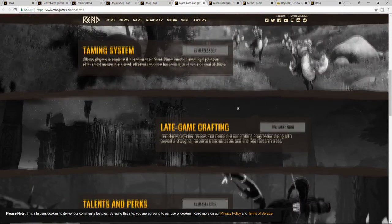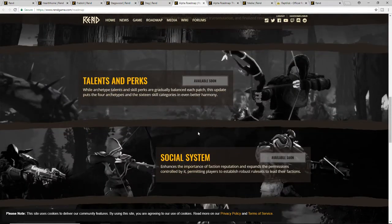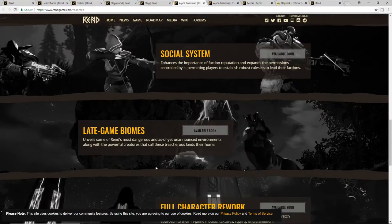They're going to have late-game crafting, talents and perks for each class with different skill categories, a social system for how you interact with your faction — your reputation, what you get with it, the benefits — which reminds me of reputation in World of Warcraft. Then there's going to be late-game biomes, which reminds me of raids and high-level areas where you get all kinds of crazy stuff.